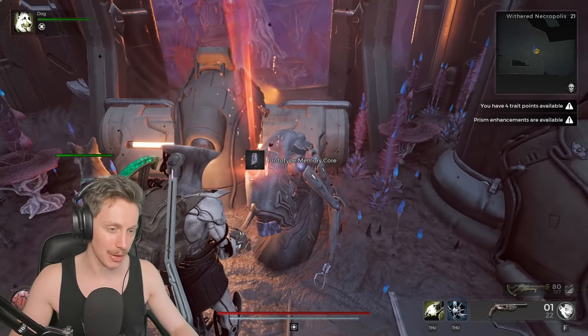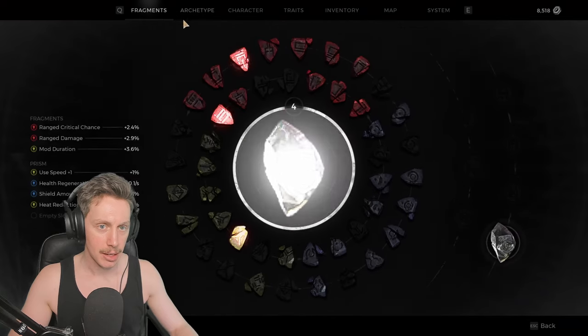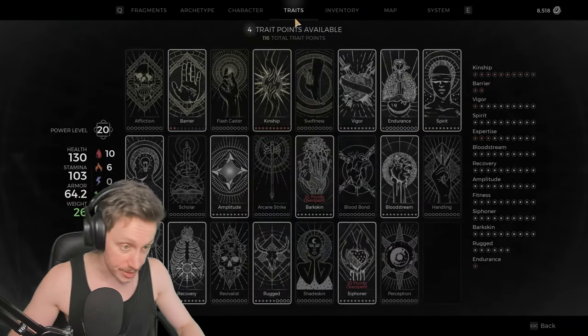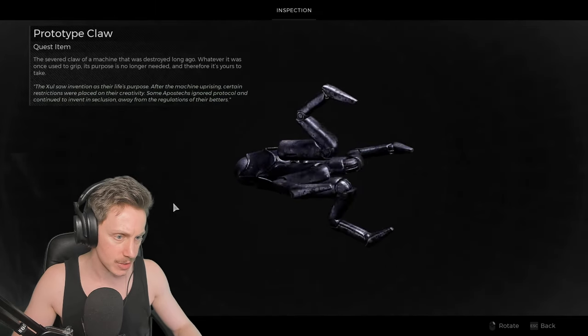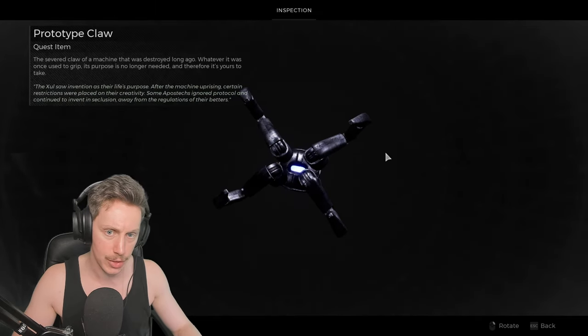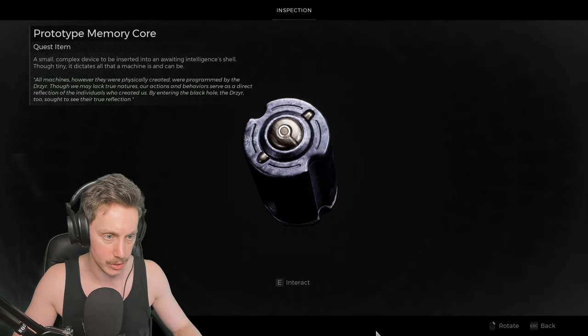That sounds like a frustrated guy. The Prototype Memory Core — this has got to be like the last thing we needed for the big robot, right? I actually thought that was how we got the Warden Archetype, but it seems like that was significantly easier than we thought. And we also found this Prototype Memory Core right here, which is kind of fancy.